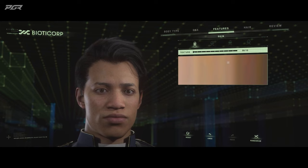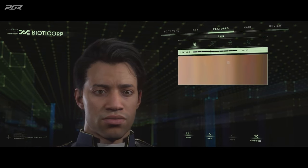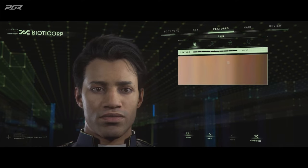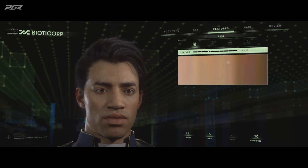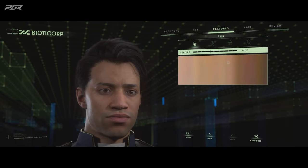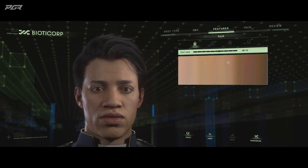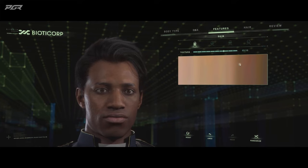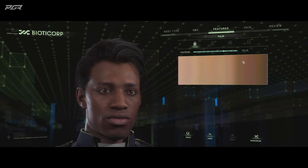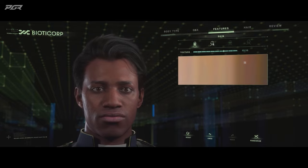At the very top we've got a texture slider, so instead of a whole head selection, we can go between all the different textures. As Forrest mentioned, we're going to have 30 of these for one body type and 30 for the other. I'm just going to set a skin tone that I kind of like — something like that. That's cool.